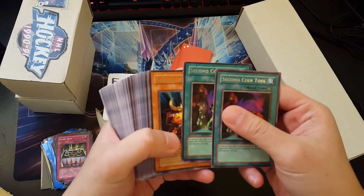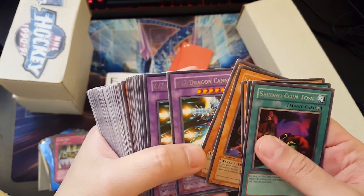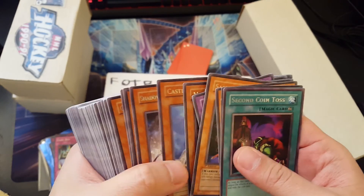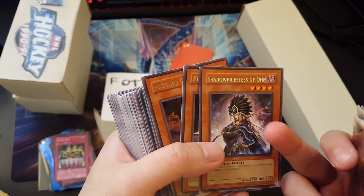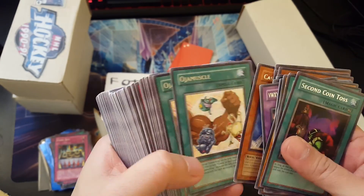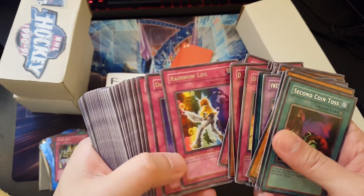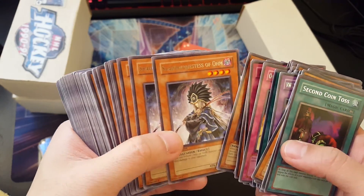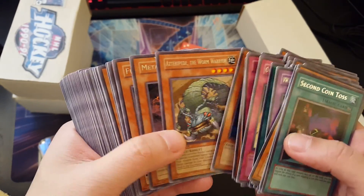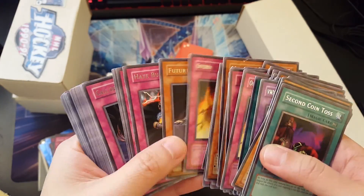Second coin toss — that's from LOD. So we have a bunch of rares. I'm just gonna go through them really quickly. I remember the OTK deck with magical merchant and this guy — I forgot the combo. We have Jama Muscle, Dark Eyes Illusion, Future Samurai — all these rare cards. This one's from Phantom Darkness. Shadow Priestess of Ohm. Going through these rare cards quick, hopefully we get something really good out of it.